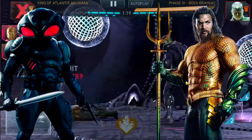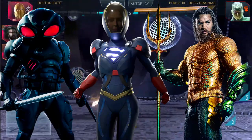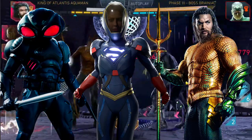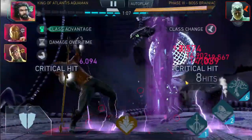Crit Chance and Crit Damage are used mainly on damage dealers and they are the way to go for every single damage dealer. Multiverse Armored Supergirl is going to be the single exception to the rule, not because she doesn't benefit from them, but because she already has them maxed out without being integrated into the build.